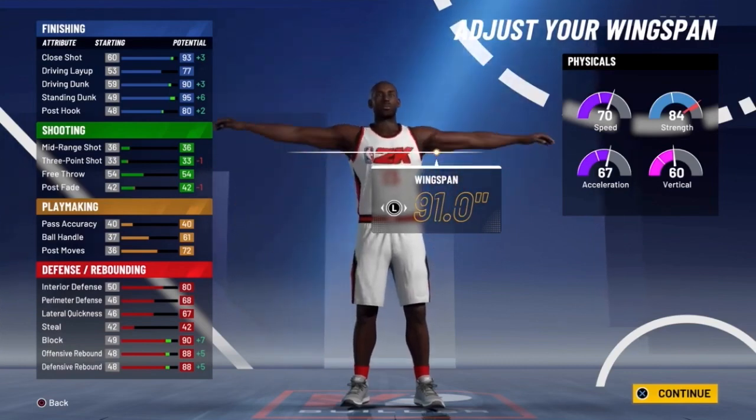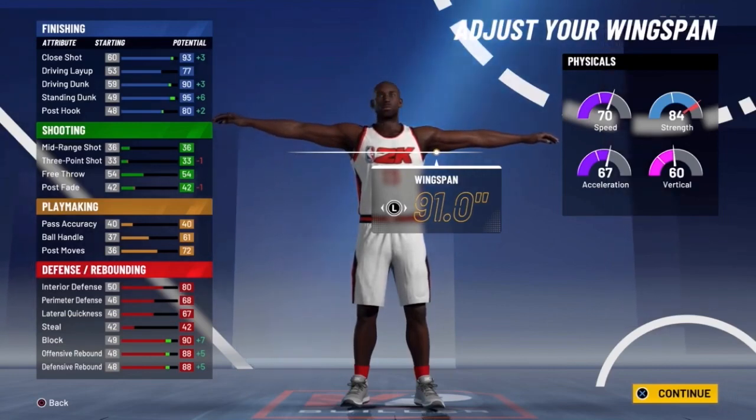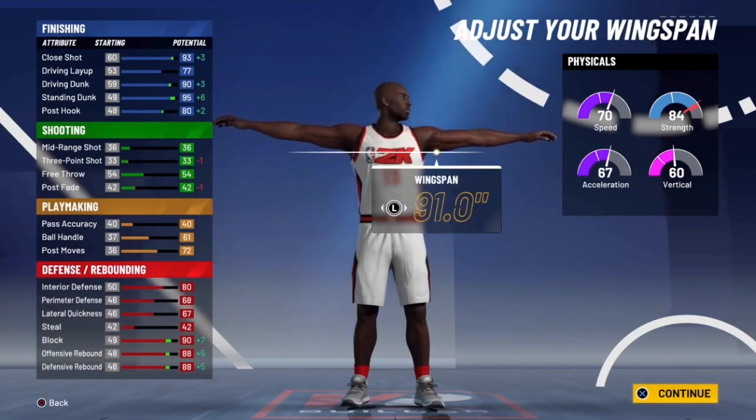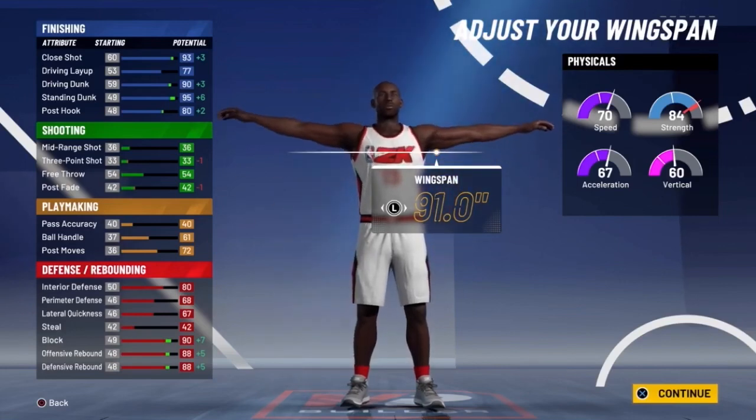90 block, 88 offensive rebound, 88 defensive rebound. And it's been confirmed that when you reach 99, you get the plus four — so standing dunk will go 99, driving dunk will go 94-95, ball handling will go to 66-67, perimeter defense will go up to the 70s. This build is loaded — we can do everything besides shooting, and that's fine.